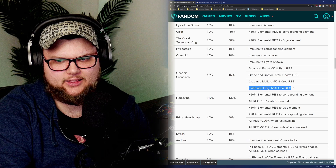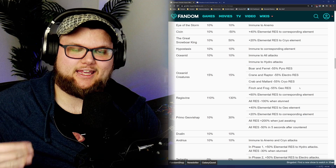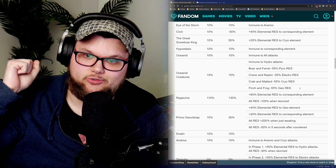They do basically take increased damage from certain elements. So in essence, you could use Amber, Lisa, Kaya, and your Geo MC to actually deal the damage here.